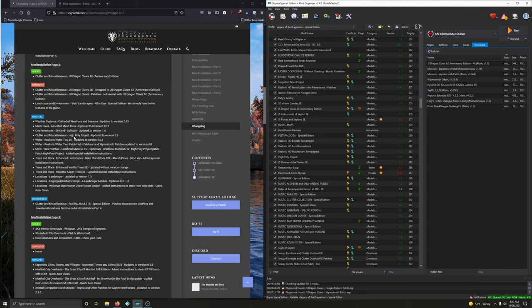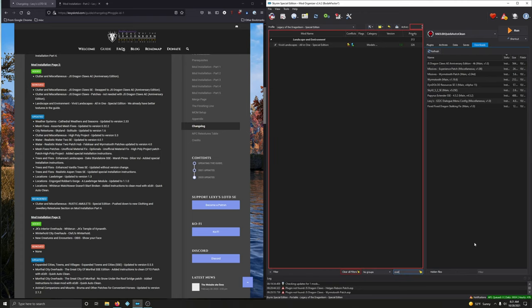Now we're going to remove Vivid Landscapes All in One — we already have better textures in the guide. Filter down here, type in 'vivid' — there it is: Vivid Landscapes All in One Special Edition. Right click, remove mod. Let's clear this filter.